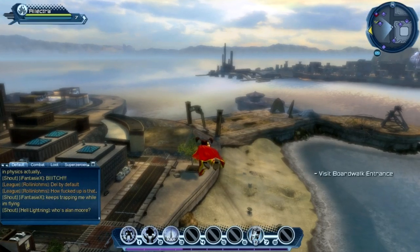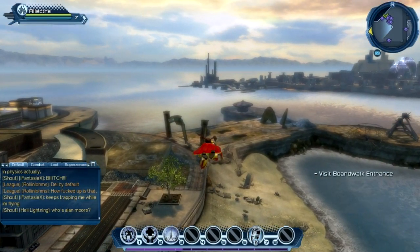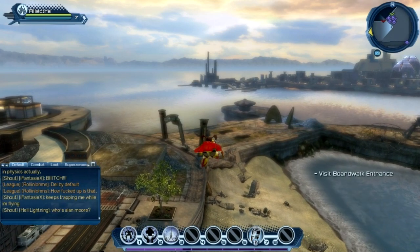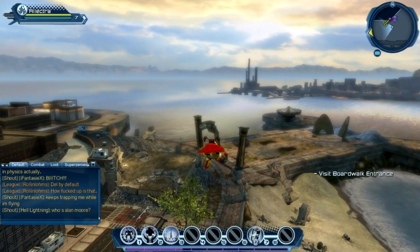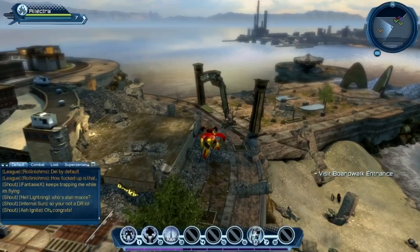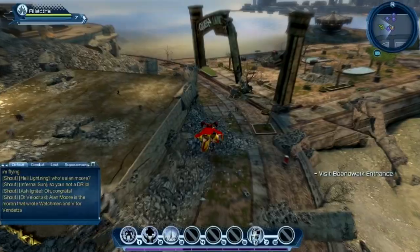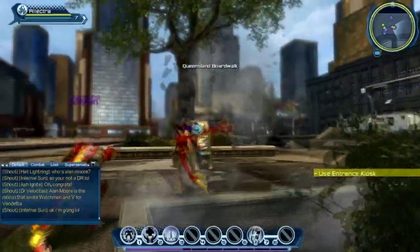Here we go — that should look familiar to you guys. You've got the park out the back there with the ferris wheel and all the rest of it, and I'm sure that's what we're going to have to visit very shortly. It's very annoying — at level 7 you don't have super speed, so everywhere you go seems really slow, which is a real shame.